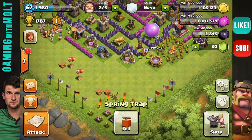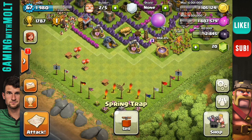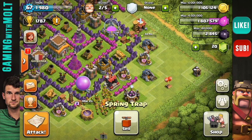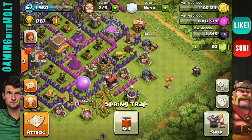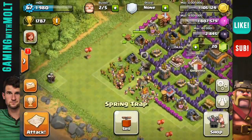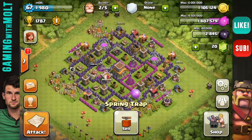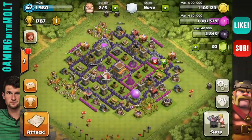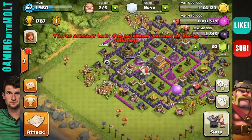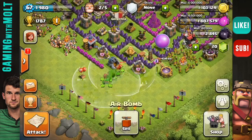Now we're going to grab our spring traps — one at the entrance and one on the way to the cannon. That right there can take out six giants. If you didn't know, each trap can take out three giants. Any giant that attacks in this area is going to head straight for that tesla because it's open and unprotected on the other side of the wall. Let's bring this last one over here — putting that last one right in there. That does it for those.